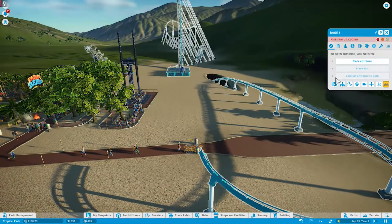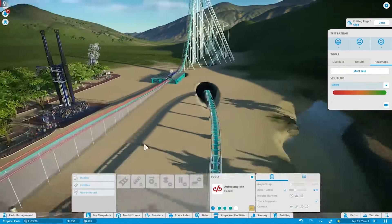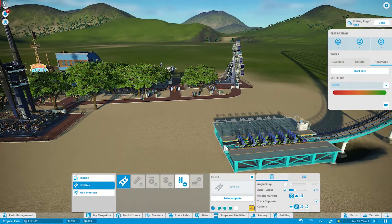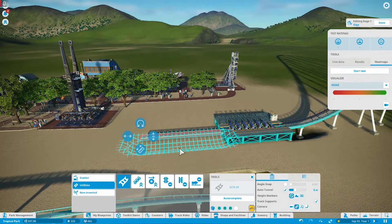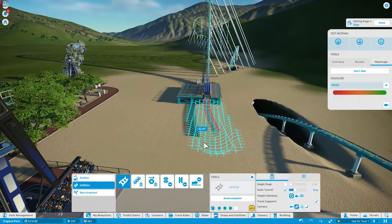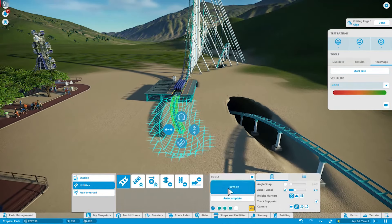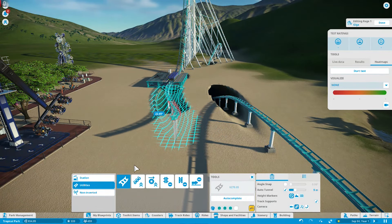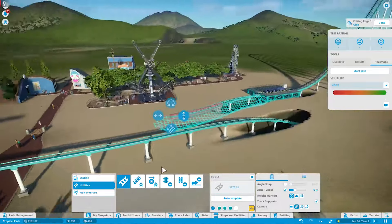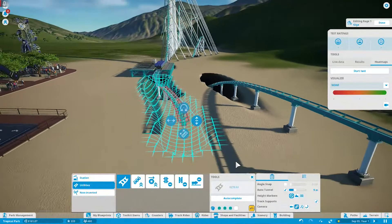Almost done with the coaster. I'm just going to click on it and see if autocomplete will work now that we've moved things. Autocomplete failed — there's something here that I'm not seeing. Okay, so insufficient funds to build this, but it's not saying obstructed or anything. Still insufficient funds but not obstructed — so we're going to put the track down and then edit it after, because for whatever reason something's being weird.